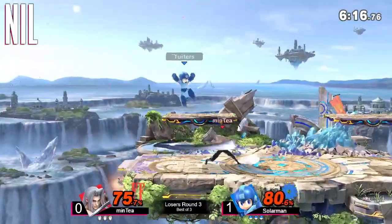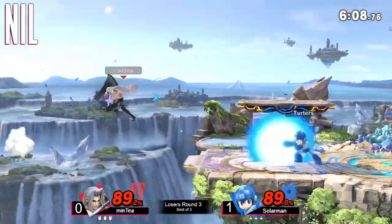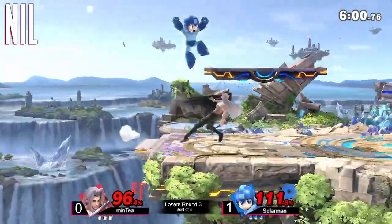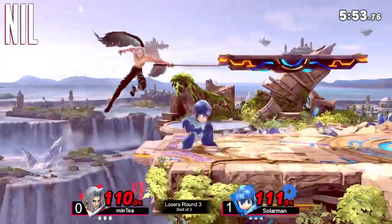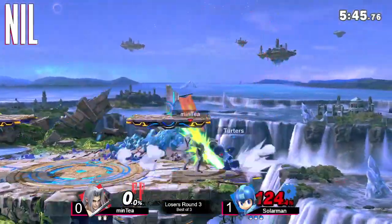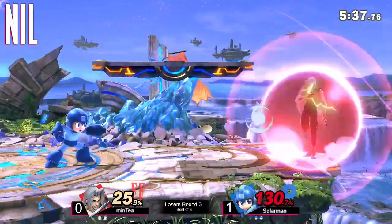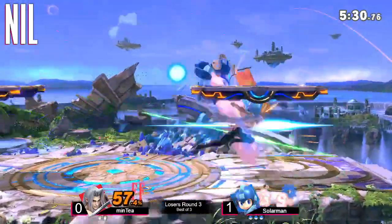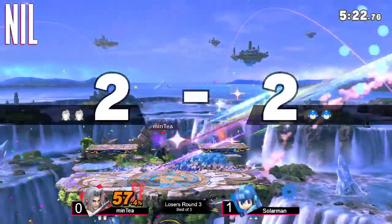Minty able to poke out with the forward air, but that enormous sword isn't quite working out right now. Solar Man takes stage advantage right back with a forward air of his own. Forward throw off the grab from Minty. These guys are trading blows with long-range poke aerials, and it's Solar Man who finds the back air to take the stock. Once again it's up to Minty to find a way to even things back up. Minty finally finds the up air — not enough to kill from center stage — but the forward air does it.